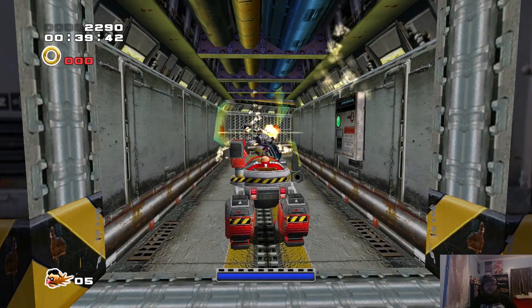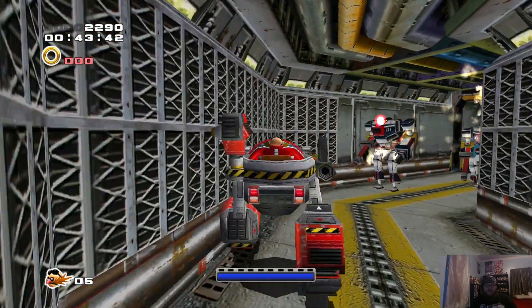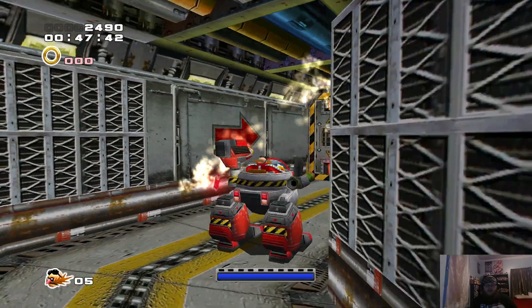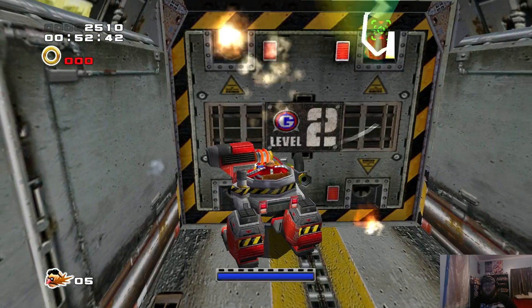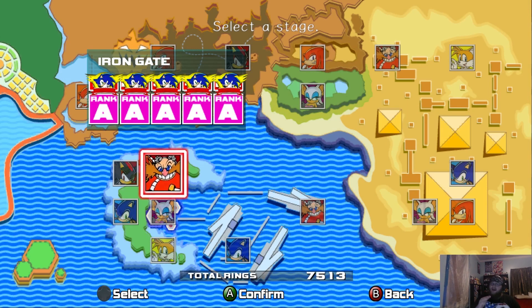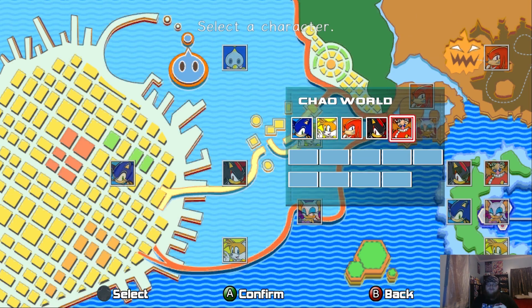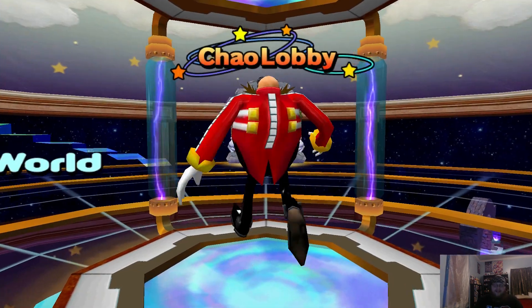We have to do a bunch of races, chao karate, and get those emblems. We're also raising a particular chao - we're trying to get a Sonic chao. To get a Sonic chao, we have to raise its running stat to max. We've been getting about three on average per run, so that's fine. And we try to do the glitch as well - try being the operative word. I'm not great at it, but we're getting better. We've gotten it at least a few last episodes.